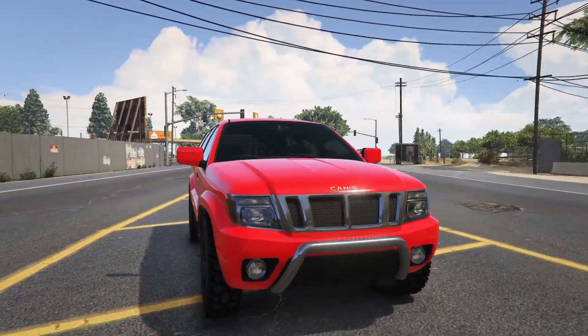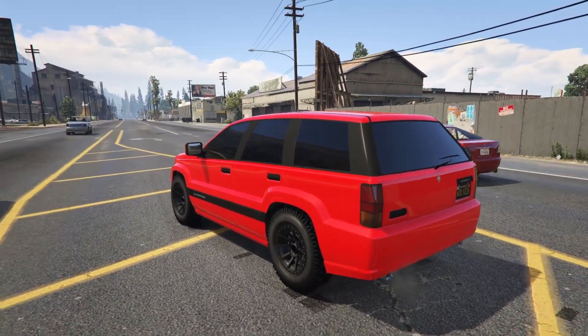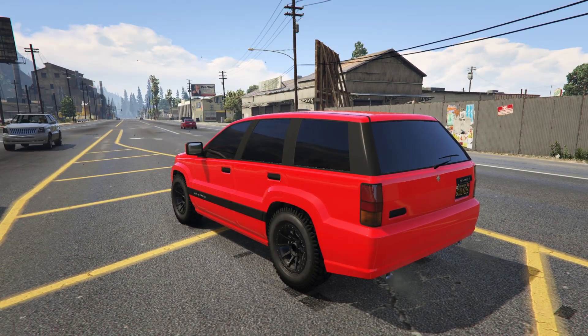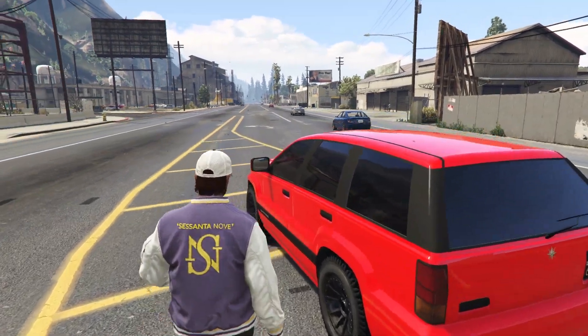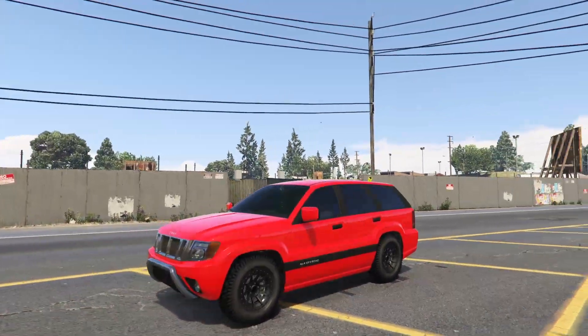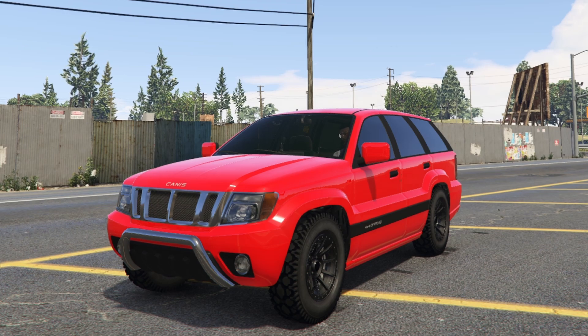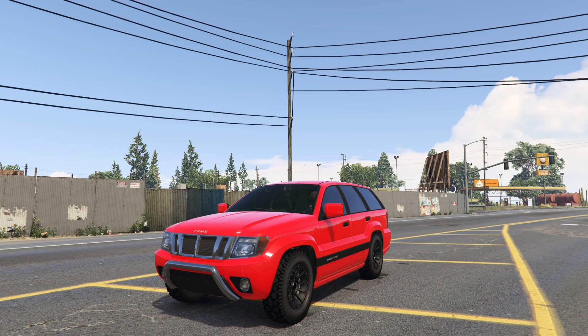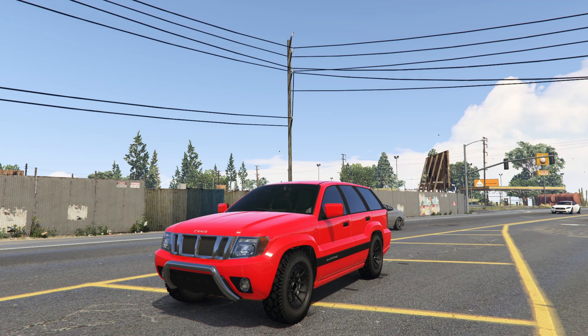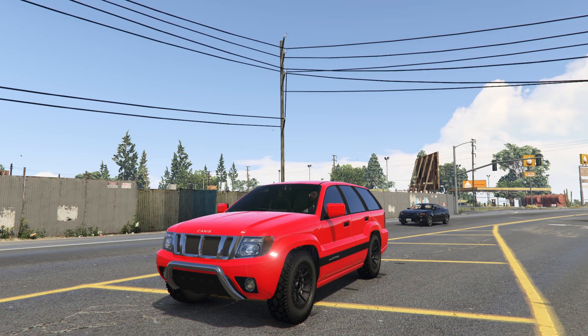The car in question today is of course the Canis Seminole. It is actually a little known fact that the Canis Seminole is faster than the Benefactor Krieger and every other supercar in Grand Theft Auto Online. Even the Hydra has a hard time matching the Seminole's pace. On top of that, the Seminole is also the best looking vehicle in all of Grand Theft Auto Online, hands down. I have a 20-car garage absolutely filled to the brim with Canis Seminoles. It is an absolutely beautiful and fantastic car.